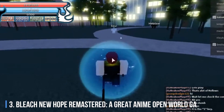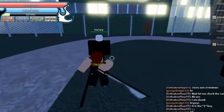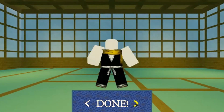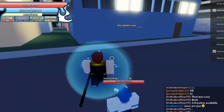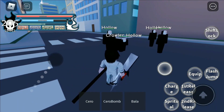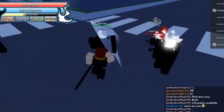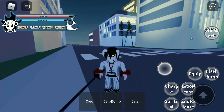Number 3: Bleach New Hope Remastered. A great anime open-world game, Bleach New Hope Remastered is an open-world RPG based on the Bleach anime and manga, with lots of skills, stats, and mobs. It has a vast open-world map and allows for PvP combat. There is a great number of customization options available, allowing players to feel a greater sense of identity. The map features several locations from the Bleach universe, making it ideal for fans of that series, and the mob designs are varied and feel at home within the Bleach universe. Users can explore an enormous map, customize their avatars based on their favorite characters, and feel a part of the series while playing.